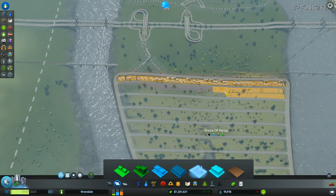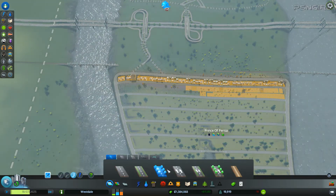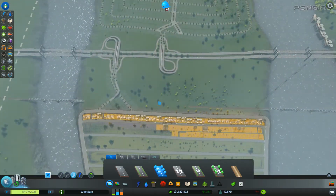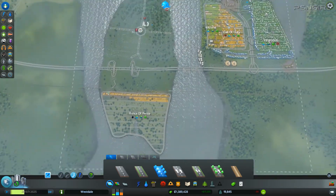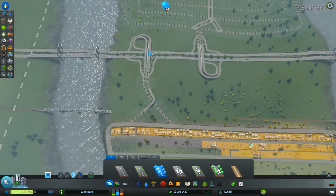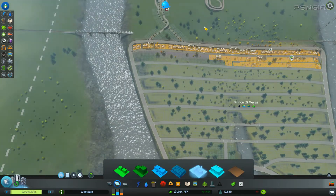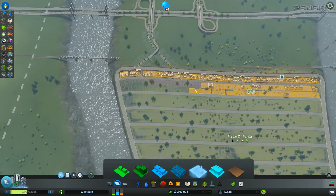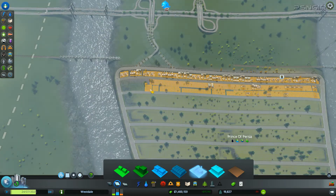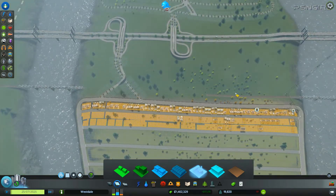I forgot to put in the roads. Let's just try it without them — have it all one-way and see how it goes, because this is a larger area too. We only have one on-and-off so I'm a little worried about that until we can buy some more tiles. This might help with traffic once we get more highway access.